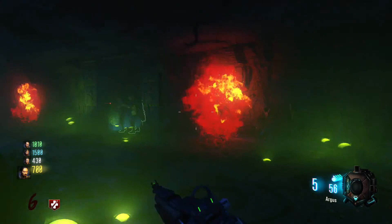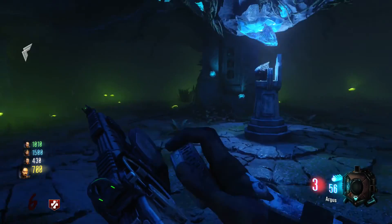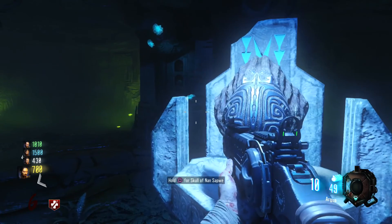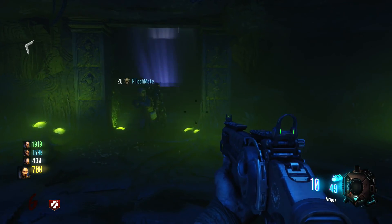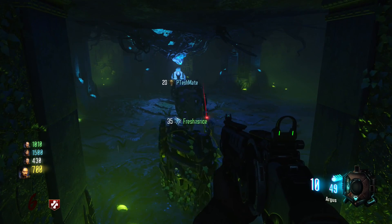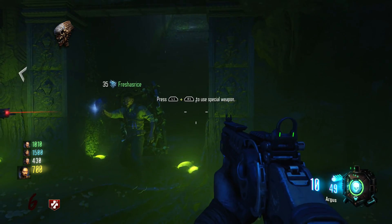The only bad thing that happens is that the fungus man — or whatever people want to call him, the Thrasher — he spawns sometimes too when you're doing this, so that's the only downside. When you do all four skulls, you put them back on the pedestal monument above here on the stairs and it will open this area. You come down here, charge it up, and you get the Skull of Nan Sapwe — I think that's how you pronounce it. And that is what it is right there — the skull.